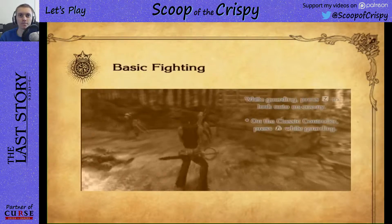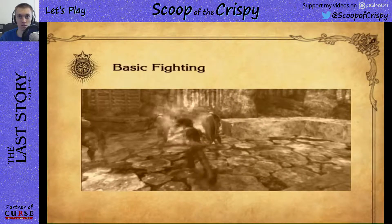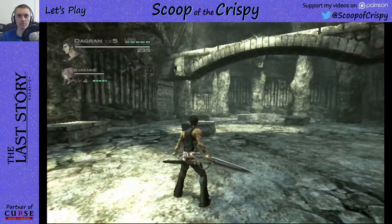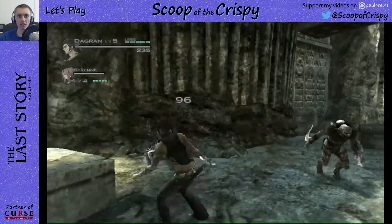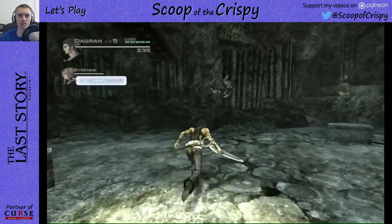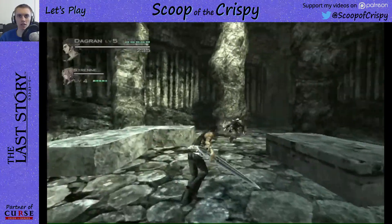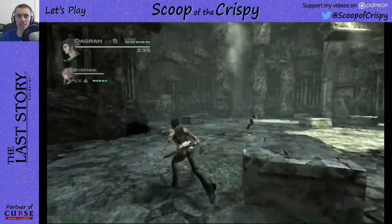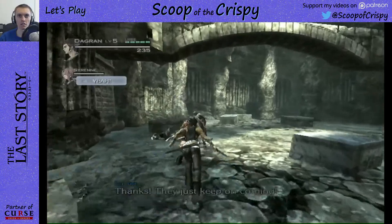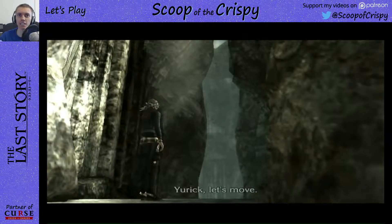Let's do this, I'm ready for you. He basically automatically attacks — I'm fine with that, I'm perfectly fine. You have to hit R when he attacks — Z-targeting. All right, cool — let's move.